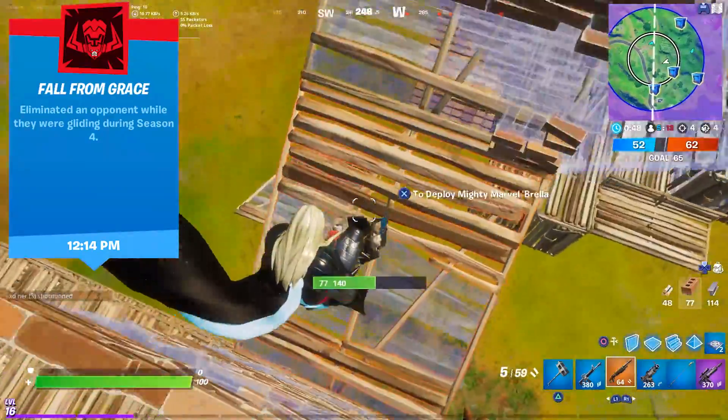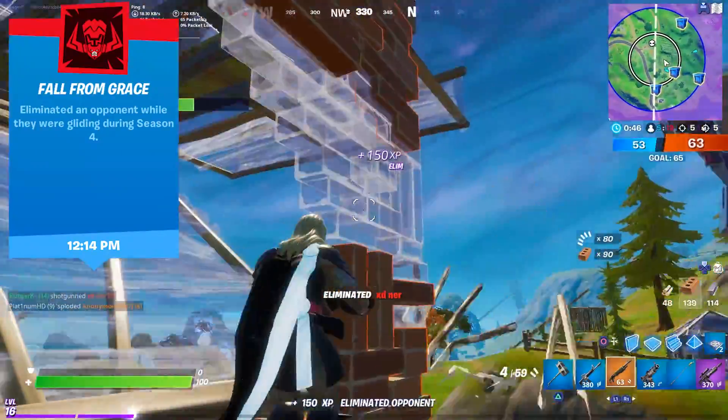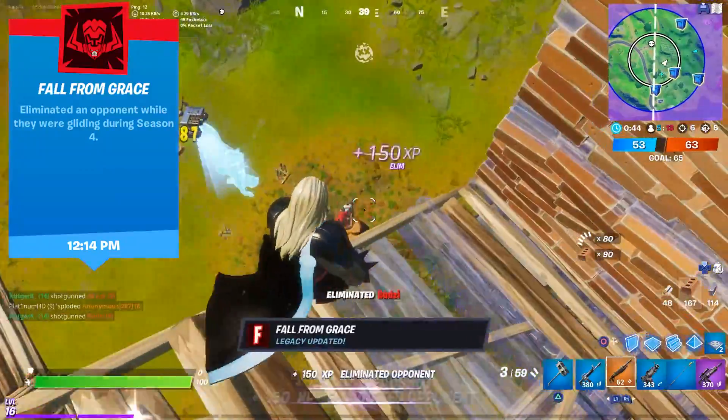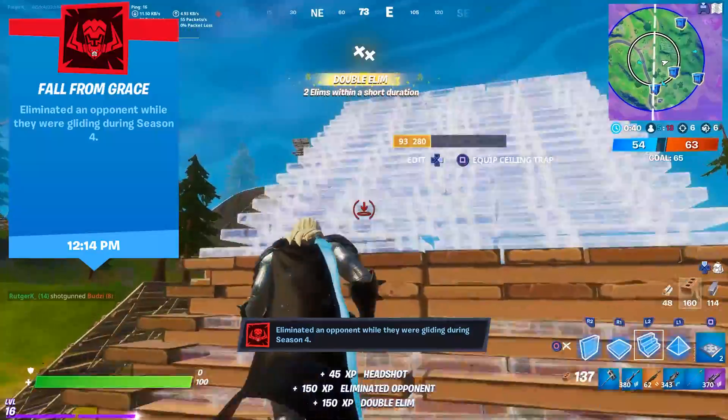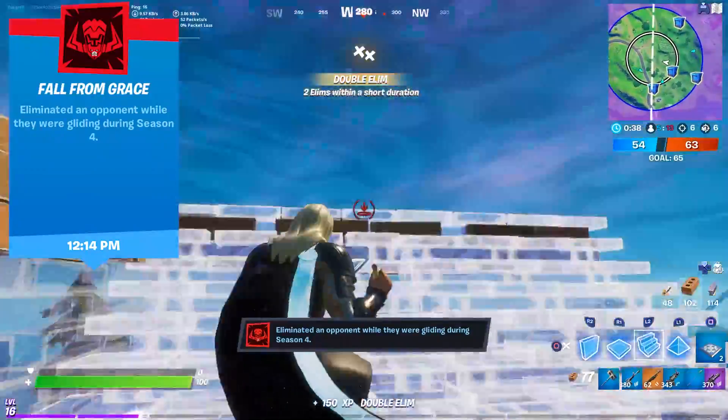And like every season, it is time to shoot someone out of the sky while gliding. This time it's called Fall from Grace. This person redeployed in Team Rumble, which in my opinion is the easiest game type to complete this legacy achievement.